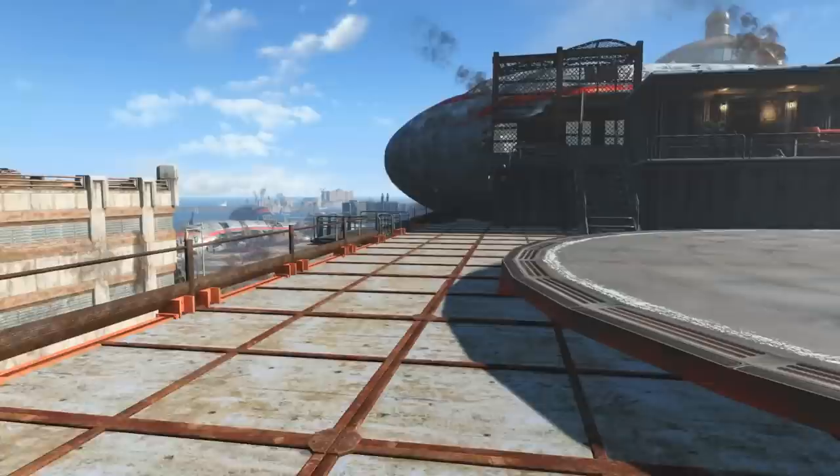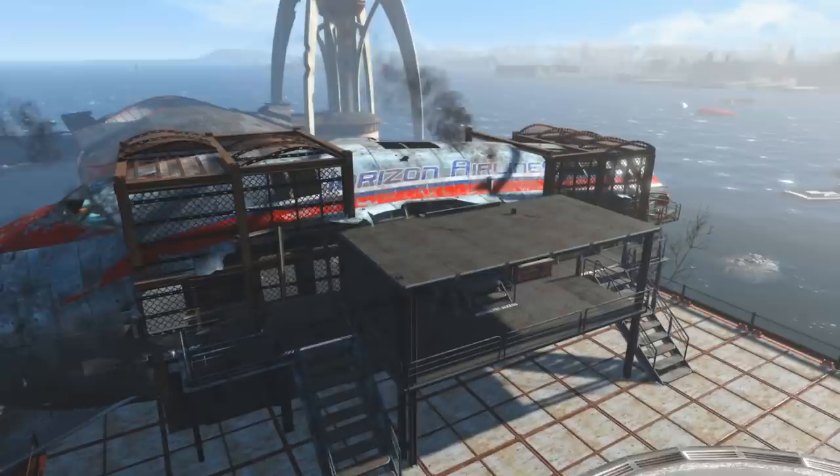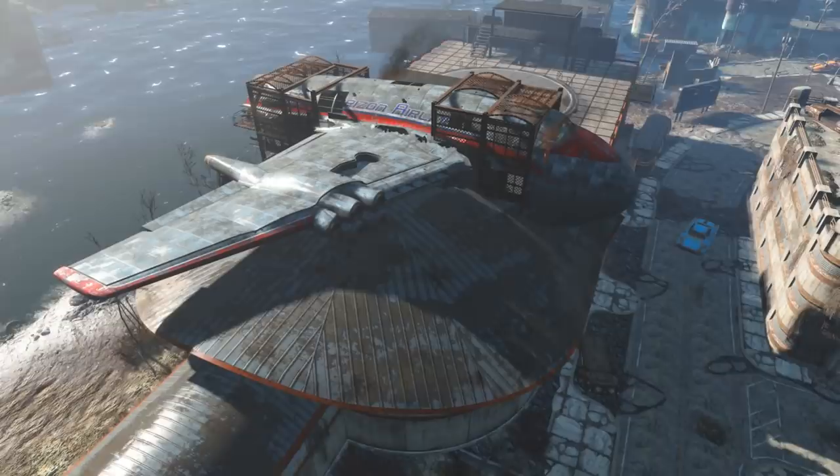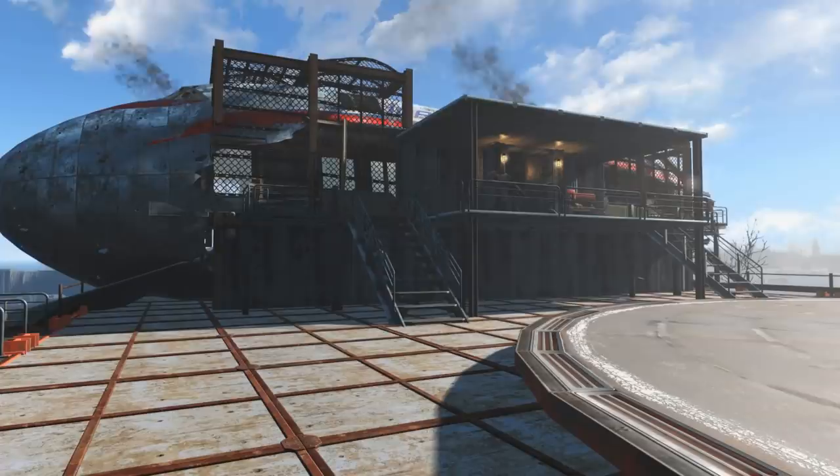I haven't done a lot in here yet, but I'm working on it. It always takes me forever to do the player home, so I just did that first. I received a suggestion on my last video from OptimusKiller97 who suggested that I build something inside of the plane, like a player home or something, which I thought was a damn fine idea. So that's what I did — I built a player home inside of this big, ugly, serves-no-purpose plane. So I'm going to do a quick tour of the place and then show you guys how I built and decorated some of this.